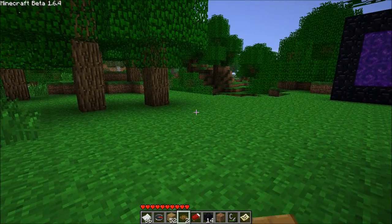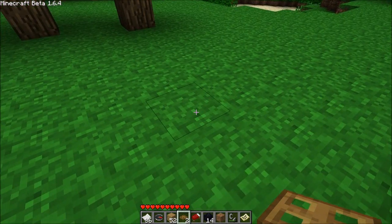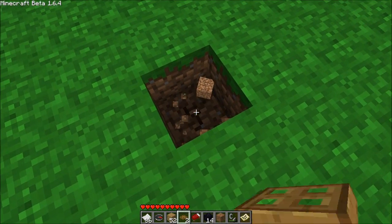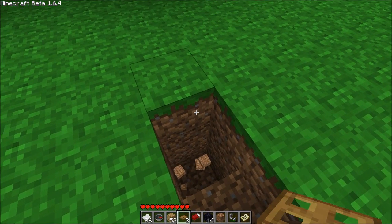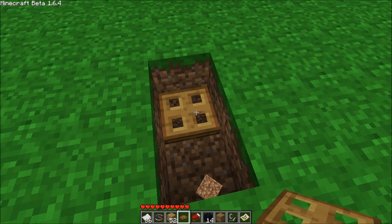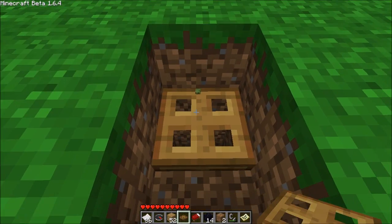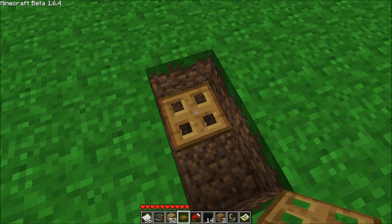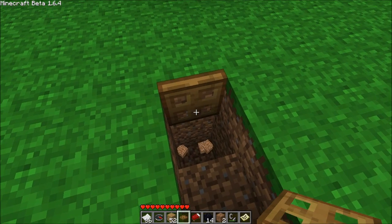These things kind of look like waffles. You can dig a hole in the ground, place the trapdoor like so, and click it to open it. This is going to be very cool for mob traps — you could probably trap creepers in holes, which would be pretty fun.